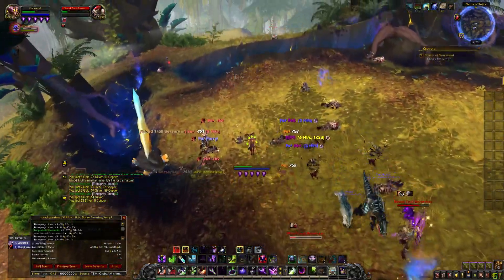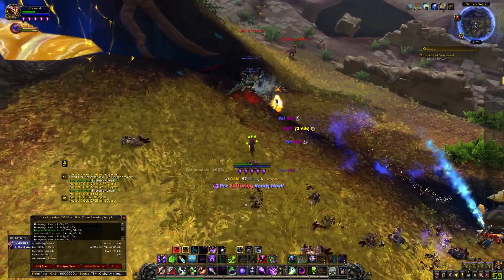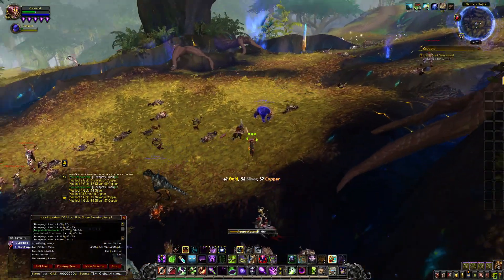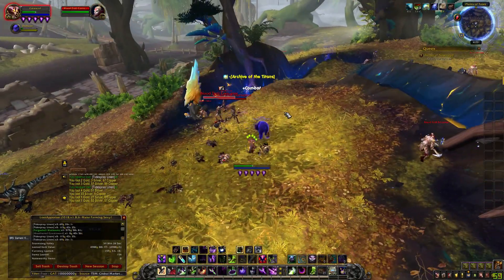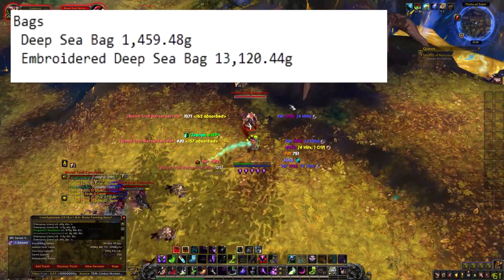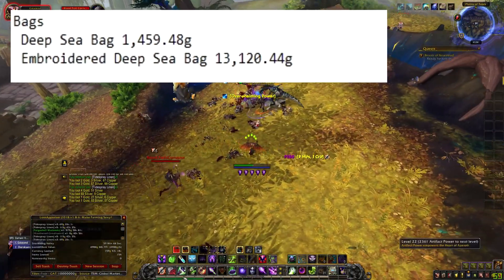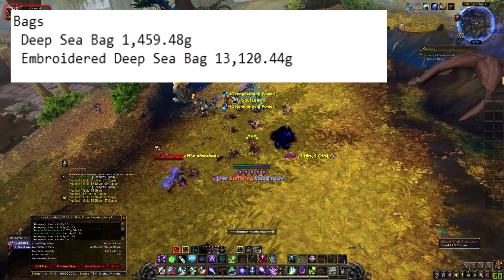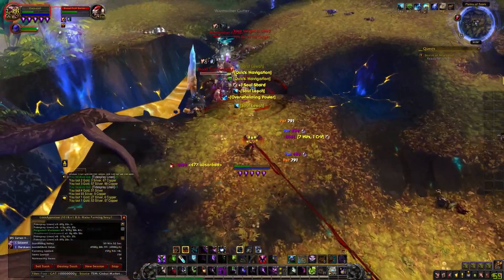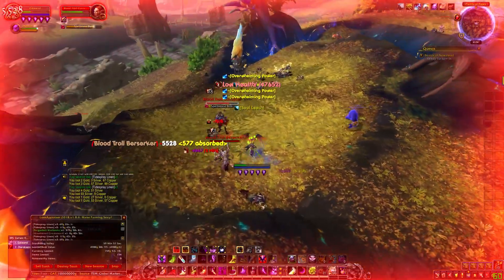Now for the crafting part — let me know in the comments what you'd like me to add. I didn't go over every single item but I want to get to that point eventually. First up: bags. Deep Sea Bag is 1,459 gold and 48 silver. The 32-slot bag is 13,120 gold and 44 silver — on my server they only go for 8,000 to 9,000, but the medium U.S. price is 13,120 gold.